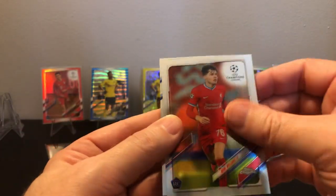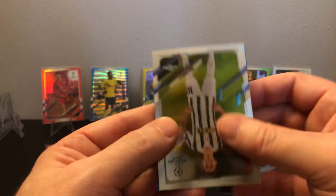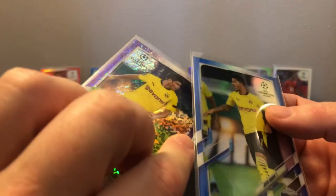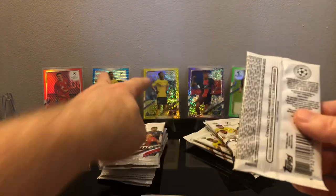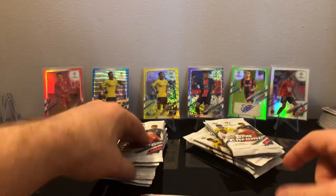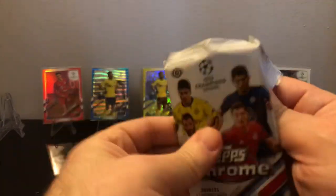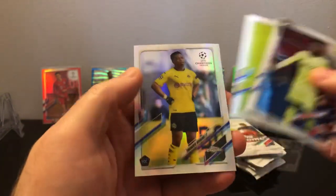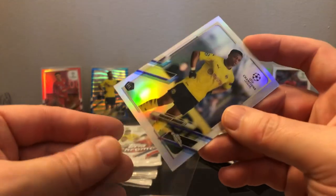We got Hakimi. Not a rookie — Jadon Sancho to 150, still a nice card. That's two Dortmund numbered cards in this break. I'd like to see a Bellingham numbered though — who wouldn't. We got galazo Neymar. Need a good autograph, a Bellingham, a numbered Camavinga, and I will call Chrome a success. Refractor — nice — Makokou again, wow, he's all over the place. I'm not complaining, that is good.